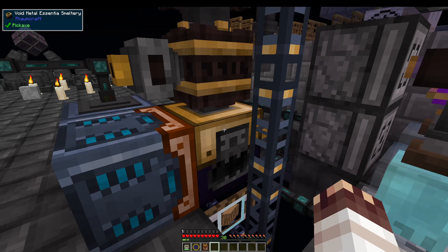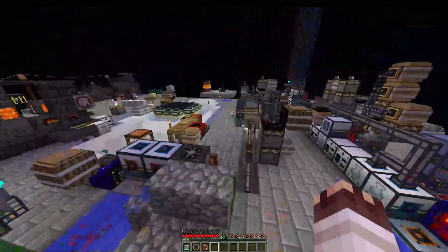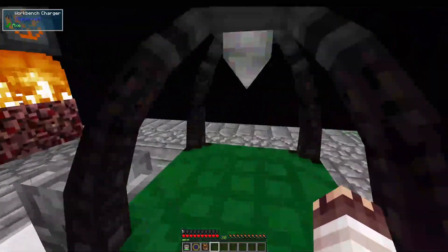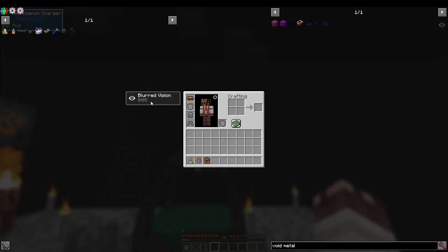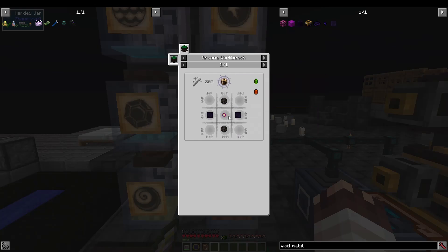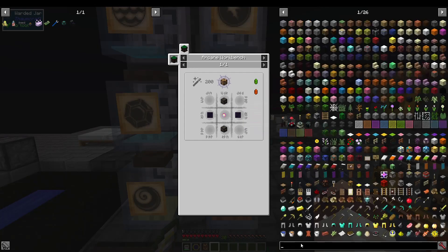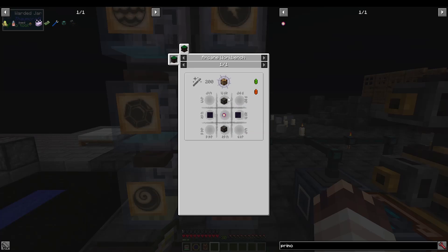We'll talk about why the void metal smeltery is not actually necessary later, but I want to discuss it because it's neat. To get the void metal essentia smeltery, you need a lot of vis, so we used a workbench charger on an arcane workbench to draw vis from around the area to make something requiring a lot more than 200 vis. Oh look, I'm getting blurred vision because of my warp. The advanced alchemical construct requires a primordial pearl or a primordial mote, which is like 1/8th of a pearl. But how do you get primordial pearls? There's no recipe for them.